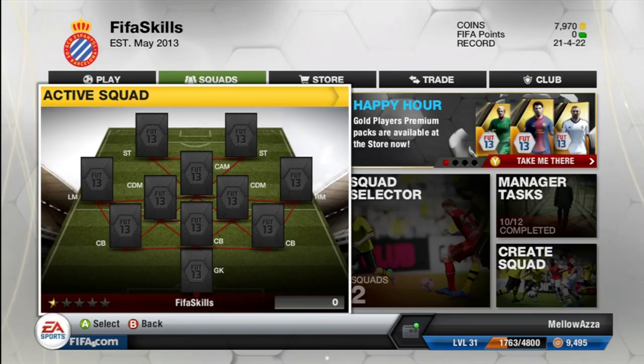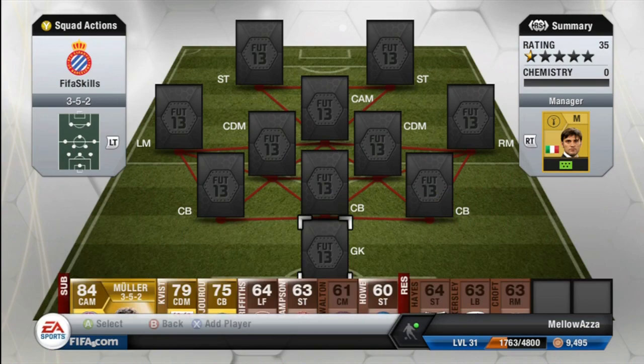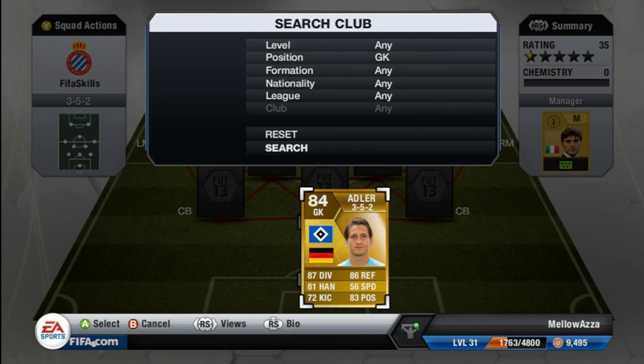Welcome to our second squad builder. This time we're doing a roughly 70k, 352 Bundesliga squad builder. Starting off in goal, we have Adler: 87 diving, 86 reflexes, 81 handling — a very good keeper.